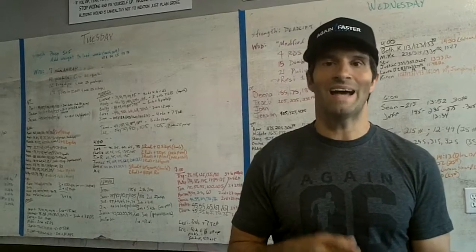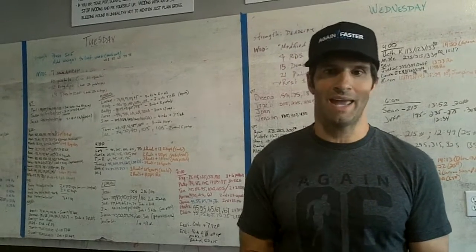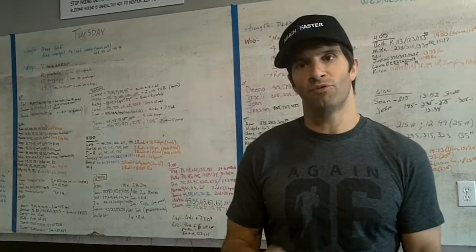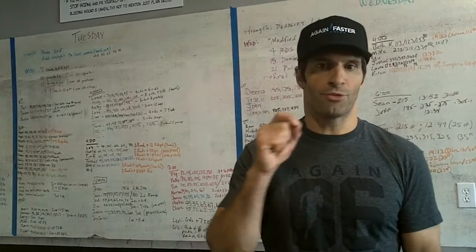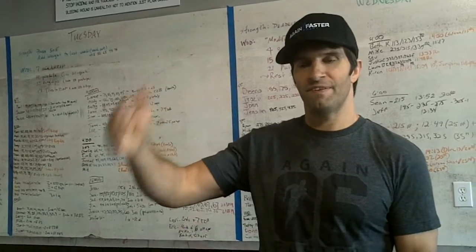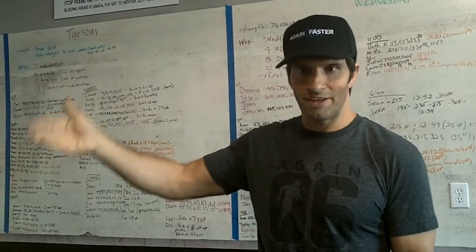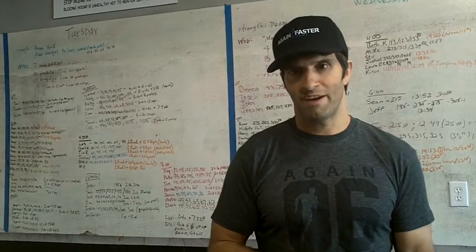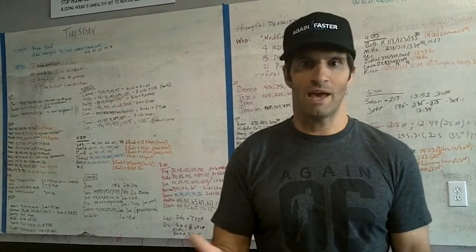1.4 is a modified Diane — a 4-minute Diane. You're going to do as many reps as possible in 4 minutes, going with a 3, 6, 9, 12, 15, etc. escalation of handstand push-ups and 225-pound deadlifts. That's the prescribed male.